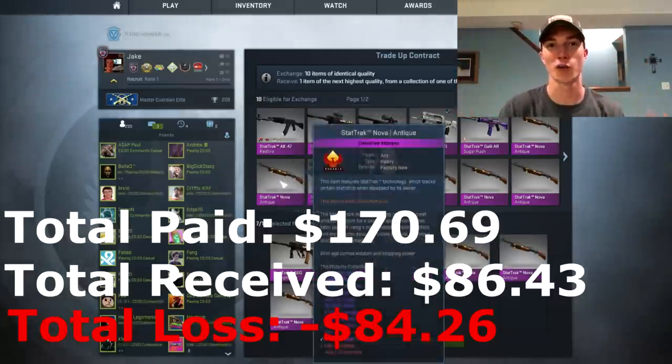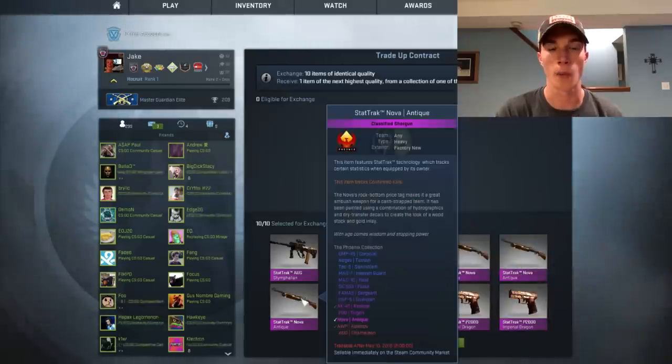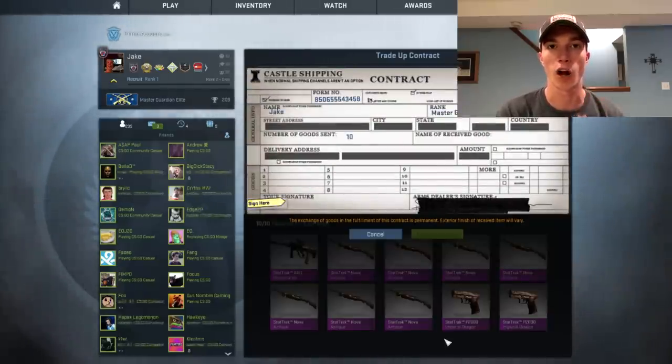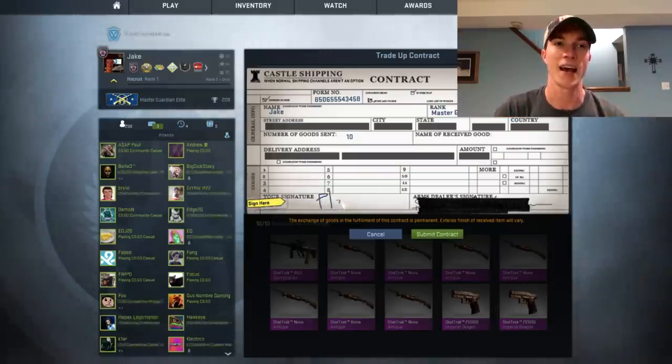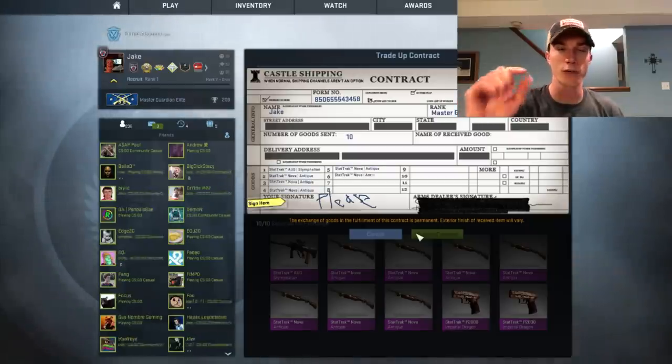Now for the big attempts — the ones I get so nervous for every time. Each StatTrak factory new trade up cost over $110, and each attempt only has a 10% chance, so the odds are definitely not in our favor and neither is the money. The risk is probably not worth the reward in this case, but it's definitely worth the video.